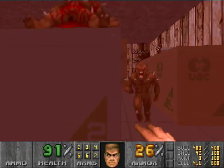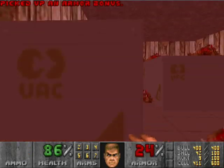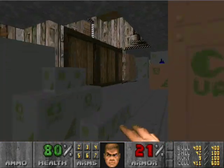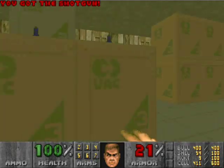Alright, so we're going to switch over to the fist now, and we're going to punch us some imps since we have a berserker pack. Come on, bring it. That's right. Hop over here, pick up the health and ammo.